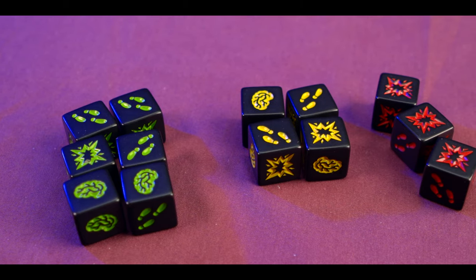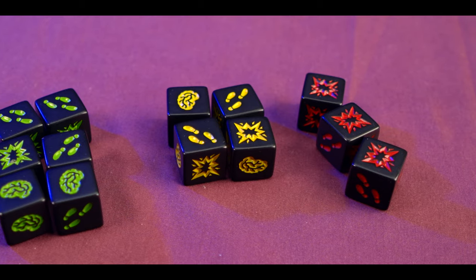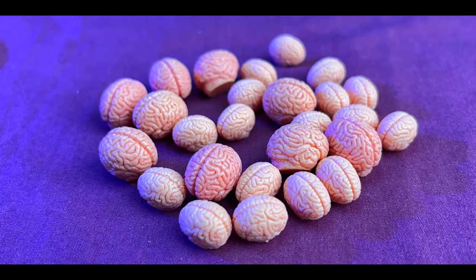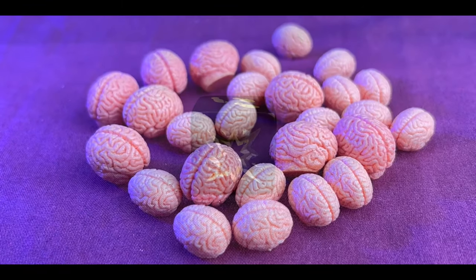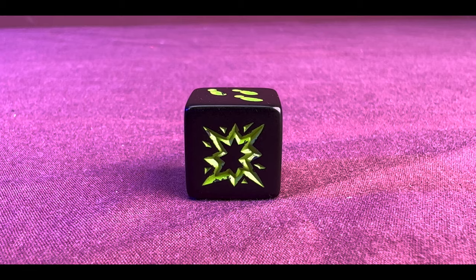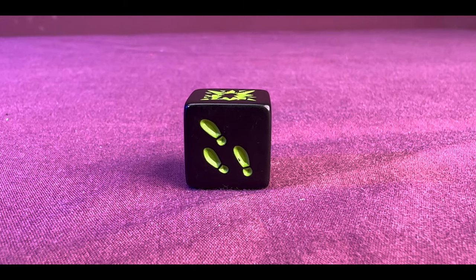There are green dice which contain the most brains, yellow dice which contain slightly fewer brains, and red dice that contain only one brain. If you roll a brain, you put it to one side — we use brain tokens to keep track of how many brains you've eaten. If you roll a shotgun, you put it to one side, and if you ever roll three shotguns your turn is over and you bust.